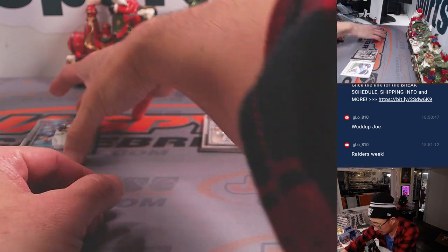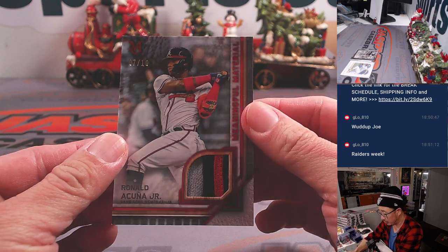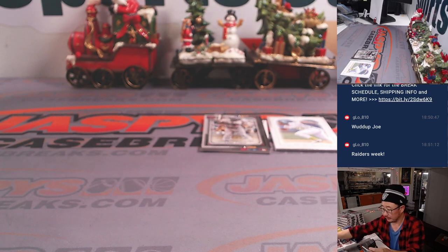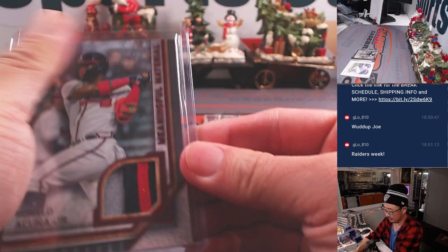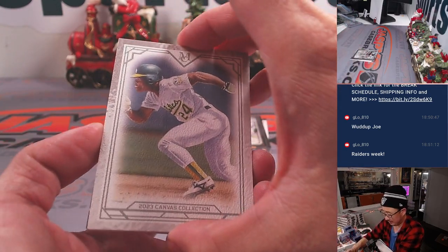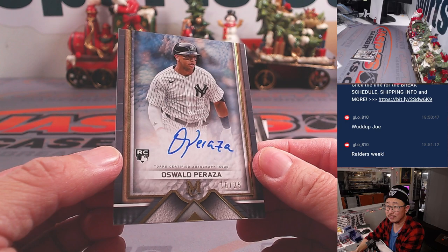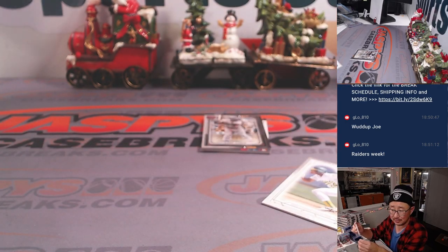Looks like an auto, so let's do this first. Roger Clemens reveals a Ronald Acuna Jr., 7 out of 10 — NL East, Eric — last spot of Mojo. Your autograph here is Oswald Peraza, 16 out of 25 — nice rookie auto for the AL East — it'll be for Kenneth.